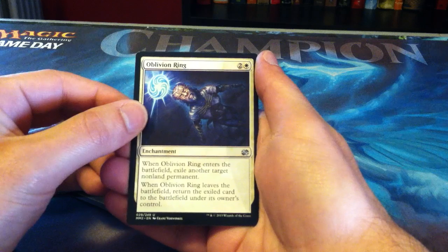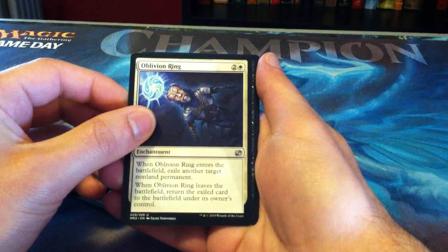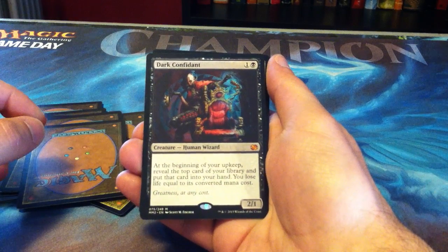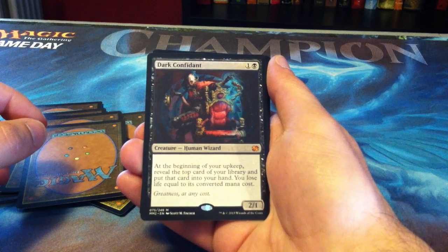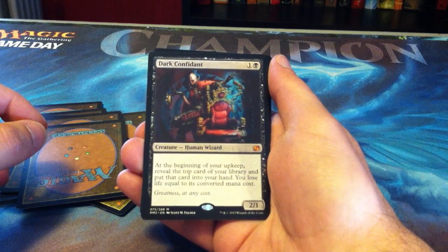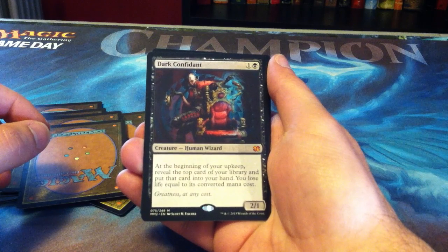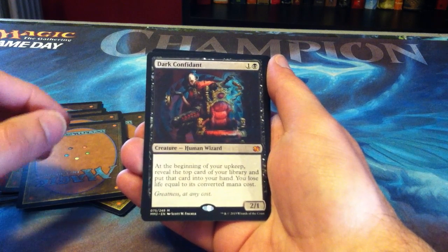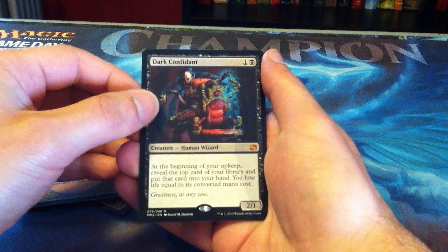Okay, ready for our rare. It's black, it's mythic — oh, Dark Confidant! Wow. Pretty awesome. That is awesome. Very, very nice.